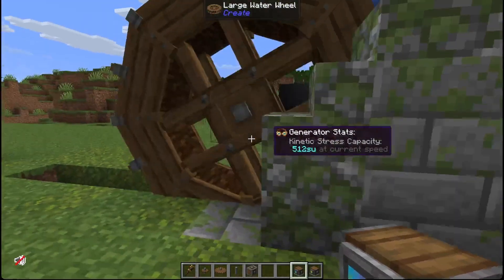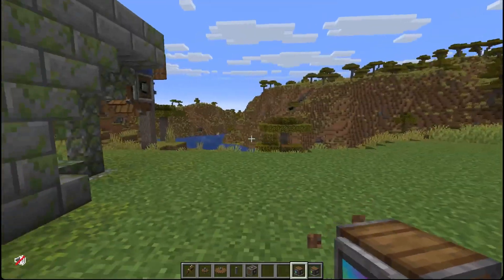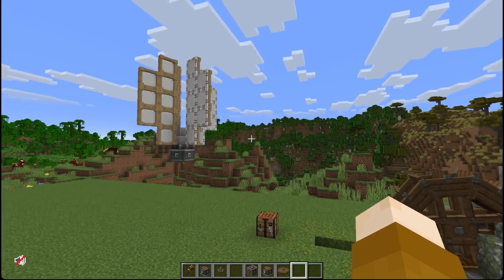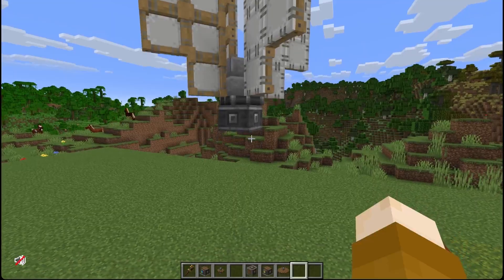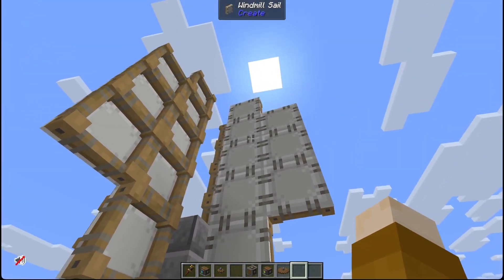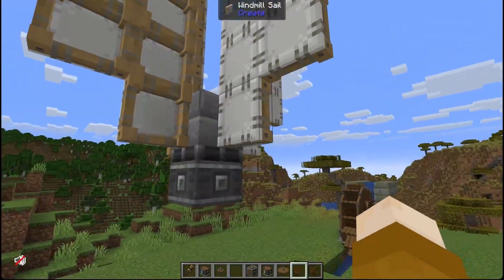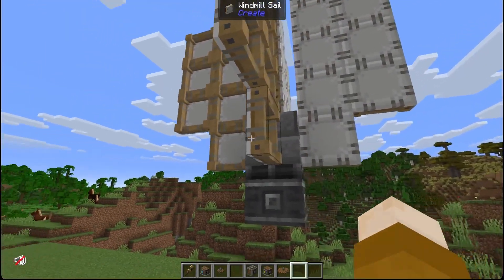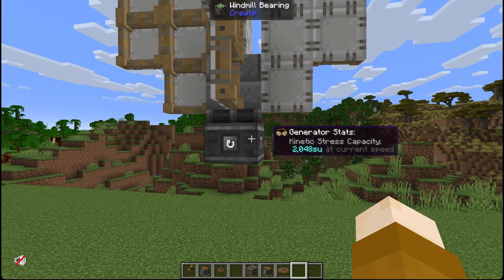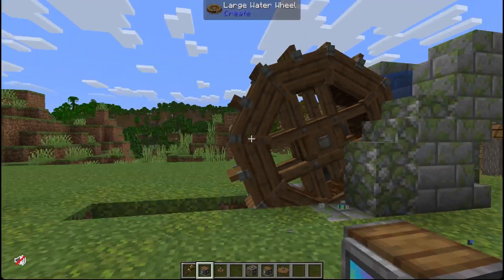It's generally recommended to make the larger cog wheels. The smaller ones aren't really worthwhile and it's not that much more expensive to create the big ones. The other form of rotational energy is a windmill. Here we have a windmill bearing, which is usually quite a bit more expensive to craft, and on top of which we have 32 sails in this instance — 4 sails of 8. Each one of these sails generates 64 stress units, so when this is going you can see we have 2048 stress units only going at 4 RPM by default, which is the same as your large waterwheel.